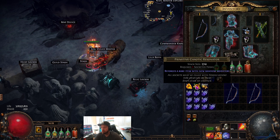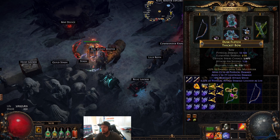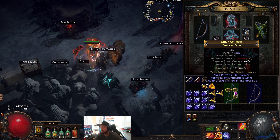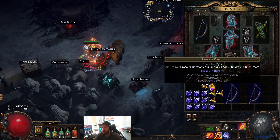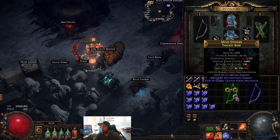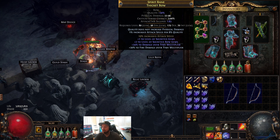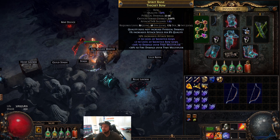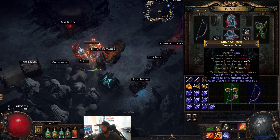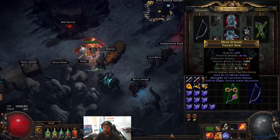We'll start with quality, just doing one at a time. We hit 26 — that's perfect. Like I said earlier, 24 quality is what's needed to max out the attack speed enchant, and 26 gives us just a little extra to make linking and socketing slightly easier as far as the odds are concerned.